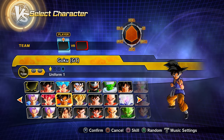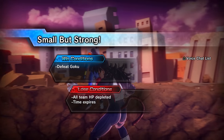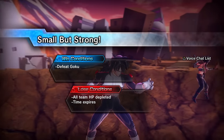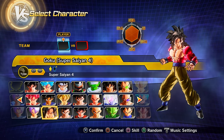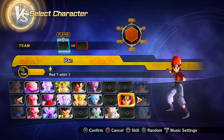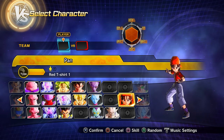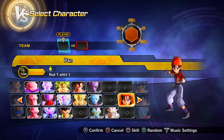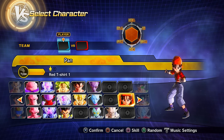Clearing parallel quest 93 (unlock by clearing PQ 92) gets you preset 2 of GT Goku, Super Saiyan 4 Goku, Super Saiyan 4 Vegeta, and Pan as playable characters. I may have made a slight mistake — some of these may come from PQ 92 instead — but you'll be doing both anyway, so you'll get them all.